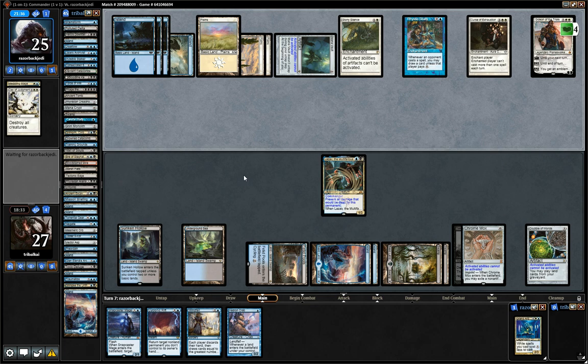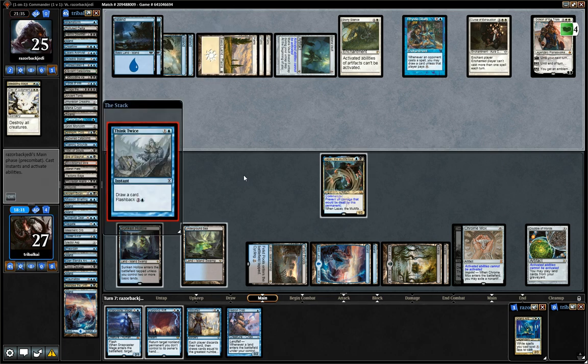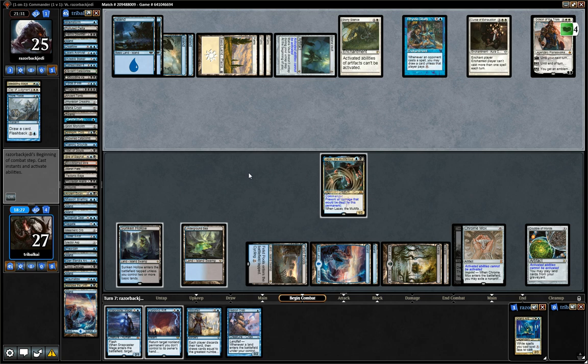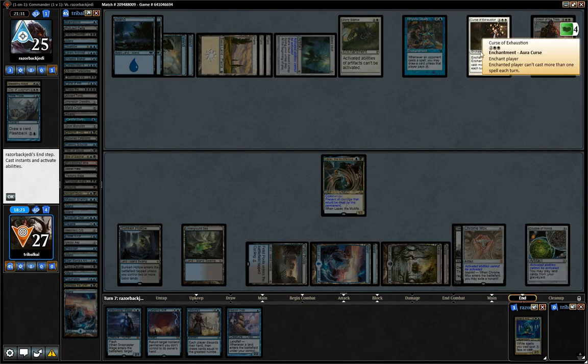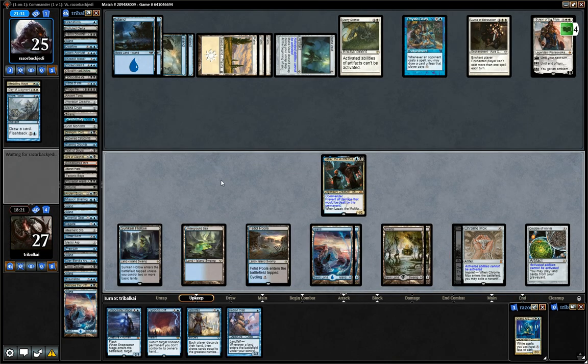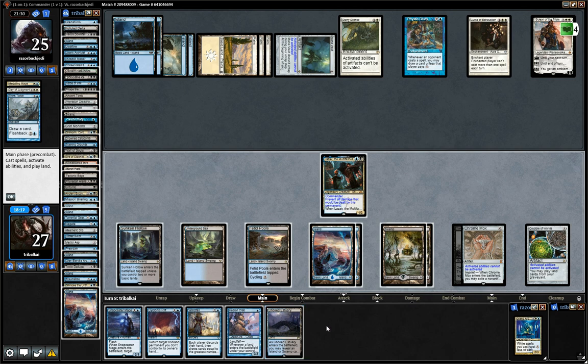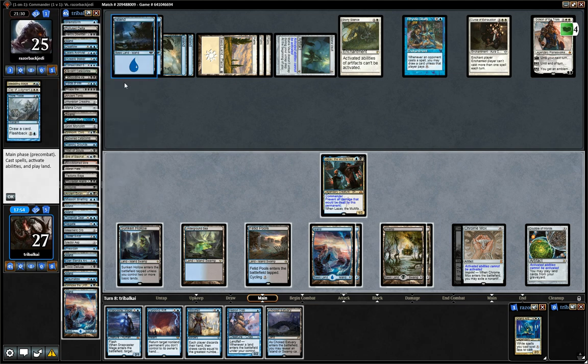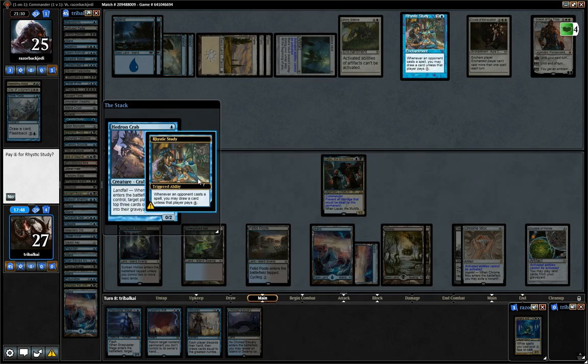Which might mean Cyclonic Rift into Snapcaster Mage into Counter — I think we have to do that. Although thanks to this Curse of Exhaustion, we won't be able to Snapcaster Mage into a Counterspell, so we just have to draw one. I think we just have to try and mill ourselves. I just want to double check that we don't have anything with Hexproof. Invisible Stalker — we do have something with Hexproof! So I actually could have won this turn had I seen the Invisible Stalker. That's annoying.